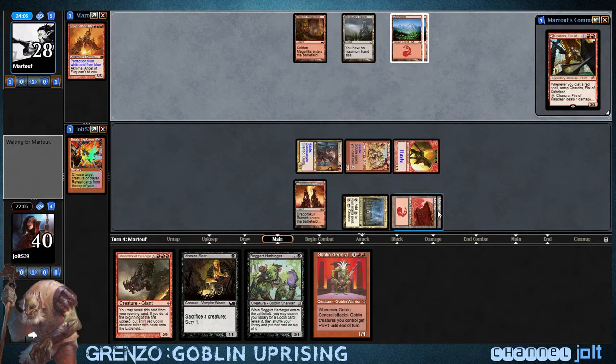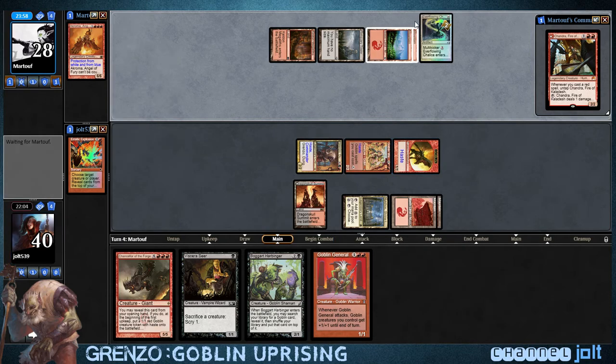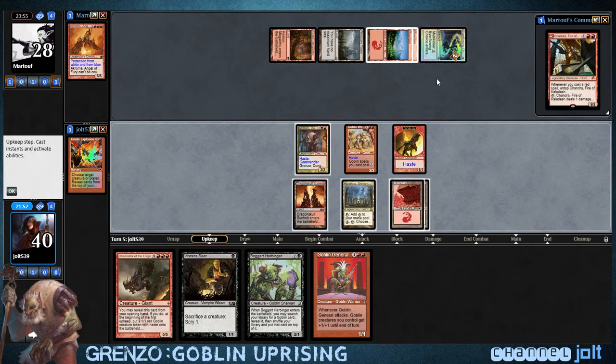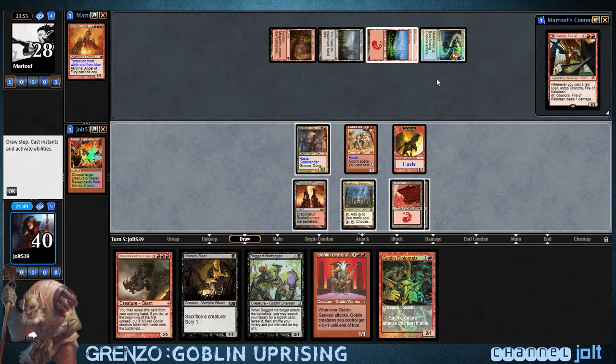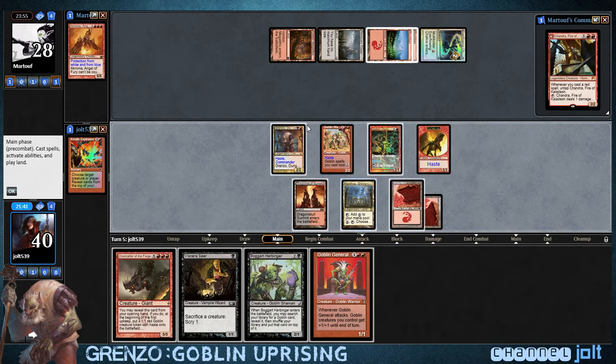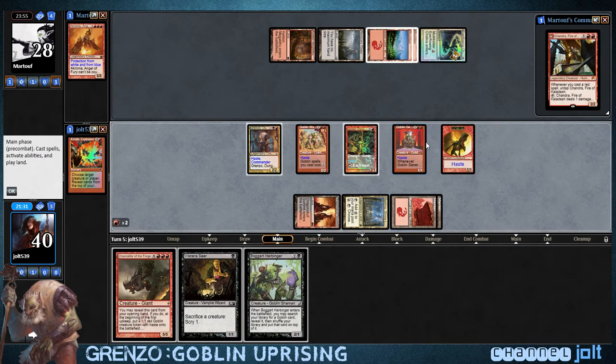Now if we draw another land, we can get Goblin General down and we'll have devotion to five, so we can really take advantage of Nykthos. Everflowing Chalice — and props to him for running the White Mountain basics. We'll play Goblin Diplomats, devotion to four, add red off Nykthos, get down Goblin Warchief, and then we have enough to blind fire. Oh, there's Jread Boar — I forgot we put it on the bottom.